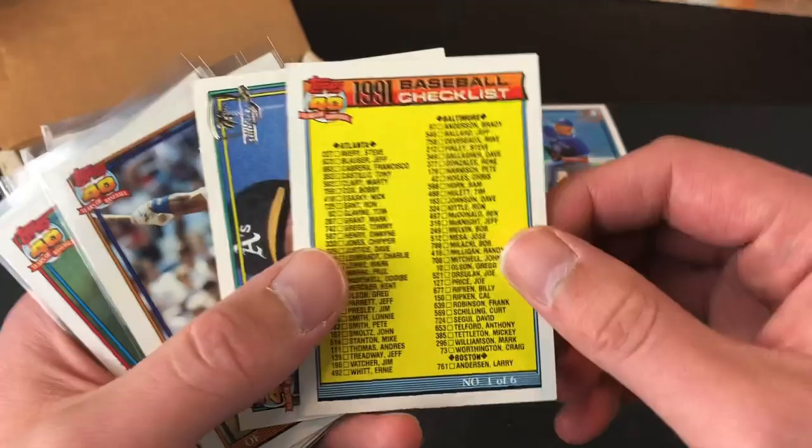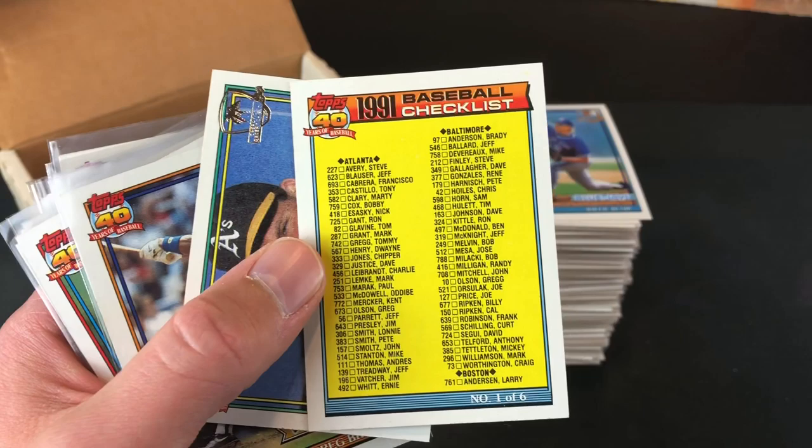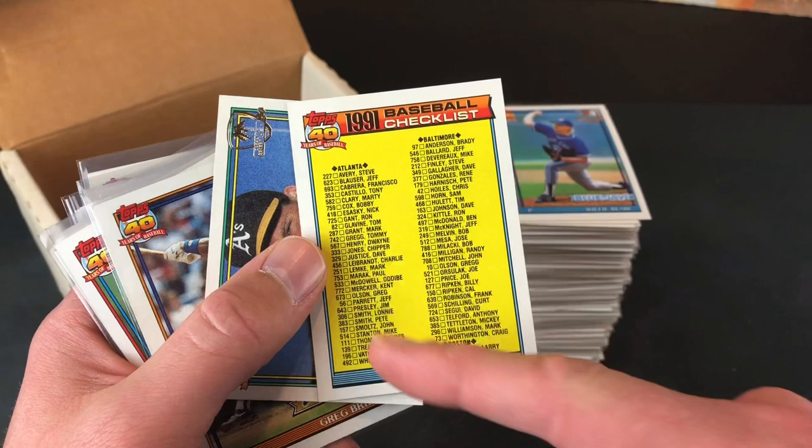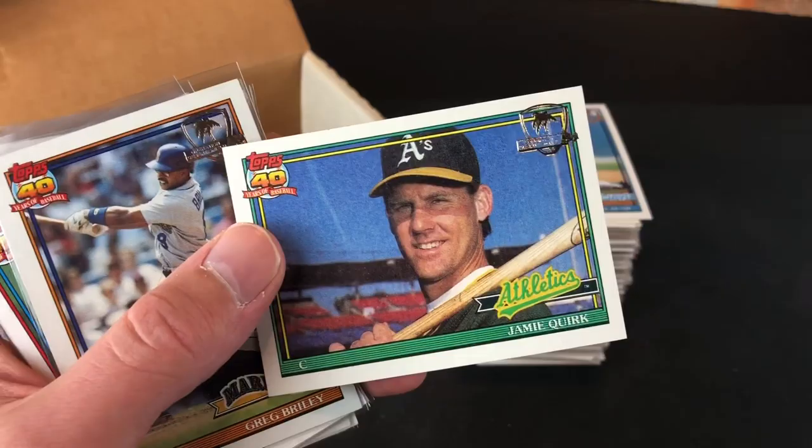The checklist cards are kind of weird — these ones don't have any way to signify, that I know of, the difference between Desert Shield and regular '91 Topps. There's no seal on here. I've looked online and couldn't really find any information about it. I've seen ones that are PSA graded, and there are error cards where the PSA grades point out certain cards that are supposed to be a different player. It's kind of interesting. As far as I know, there's no way to tell the difference between the two.